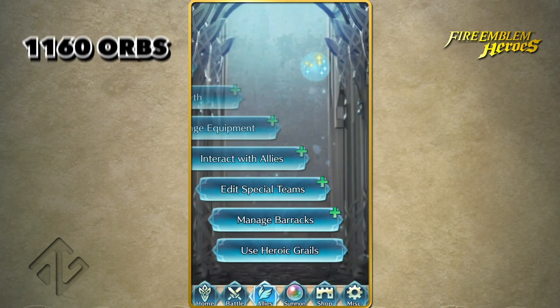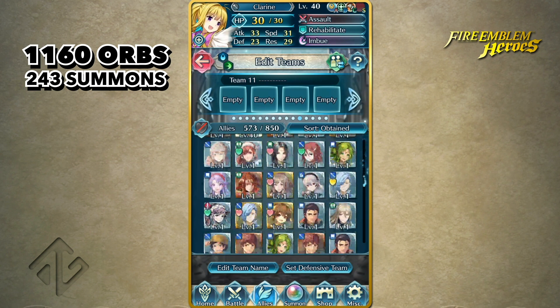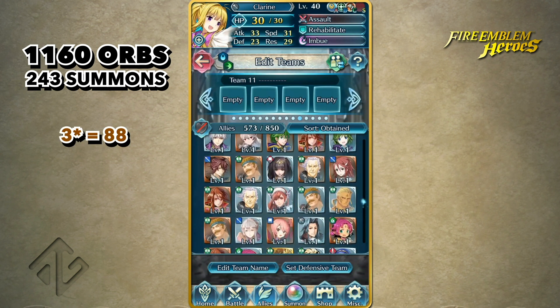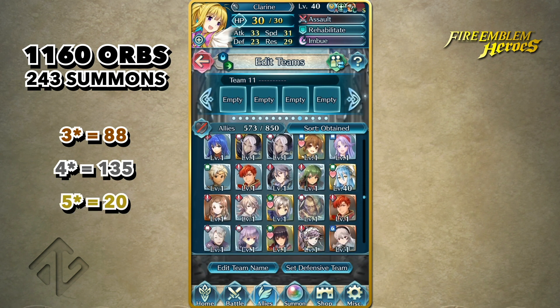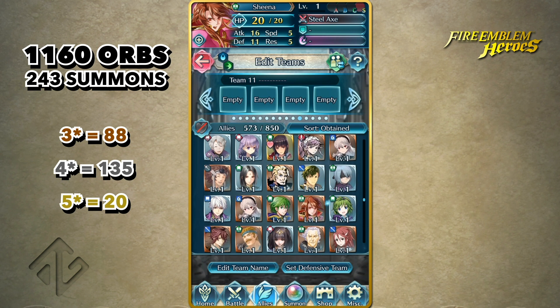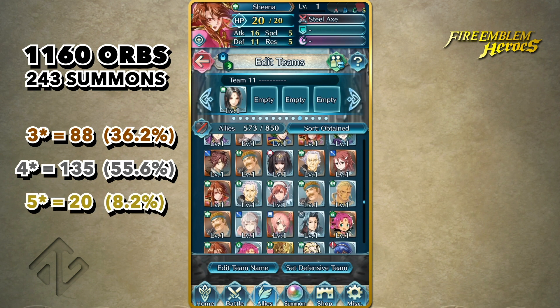In total, I have spent 1160 Orbs and summoned 243 times in total. In those 243 summons, I got 88 3-stars, 135 4-stars, and 25 5-star units. If we change it to percentages, that's 36.2% for 3-stars, 55.6% for 4-stars, and 8.2% for 5-stars.